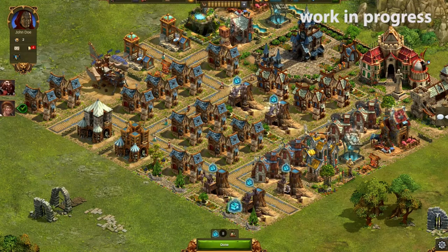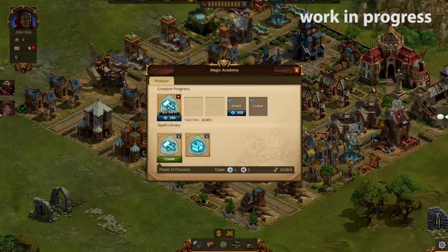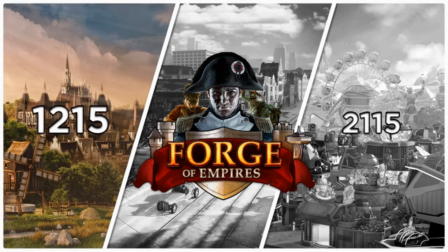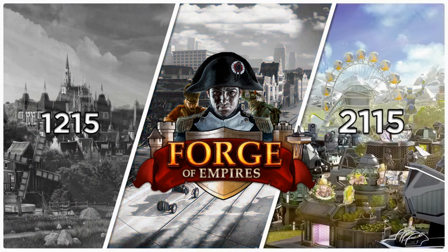Spell production in general is slow, so I would advise producing spells in advance. Keep your Magic Academy busy and you will have enough spells in your inventory when you need them. The further you progress in the game and the higher the building level, the more useful you might find these short-term economy moves. Use these spells if your economy needs some tweaking.